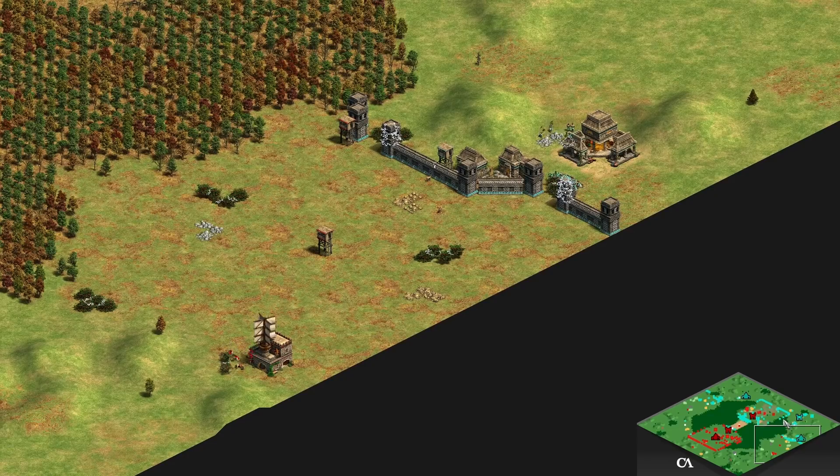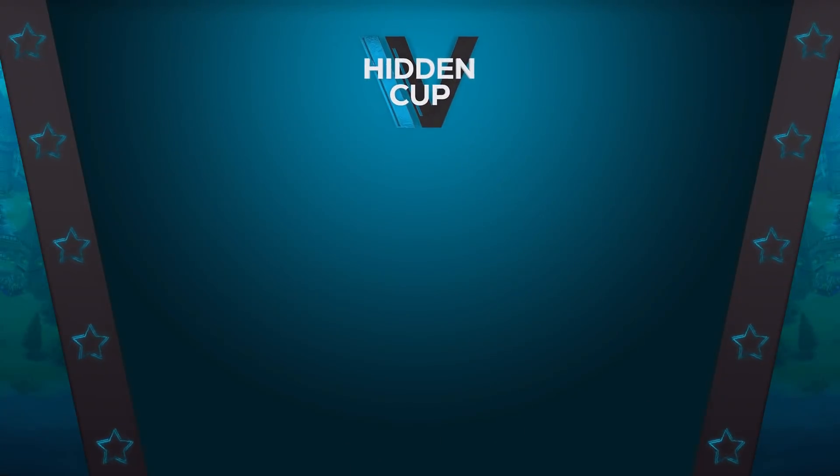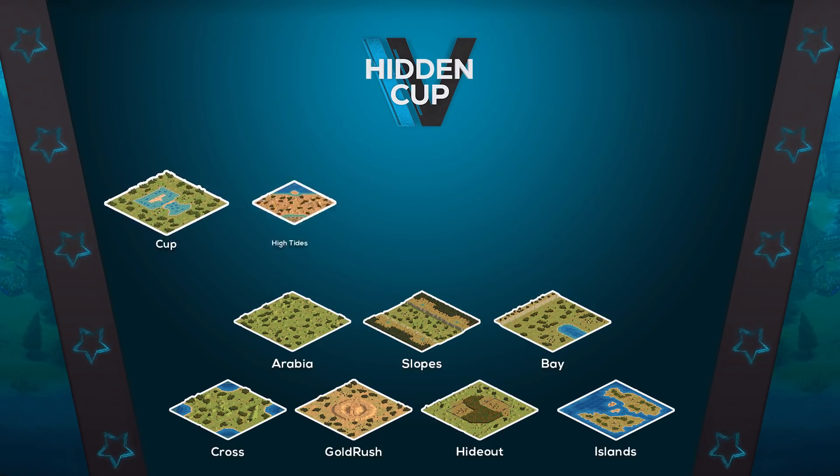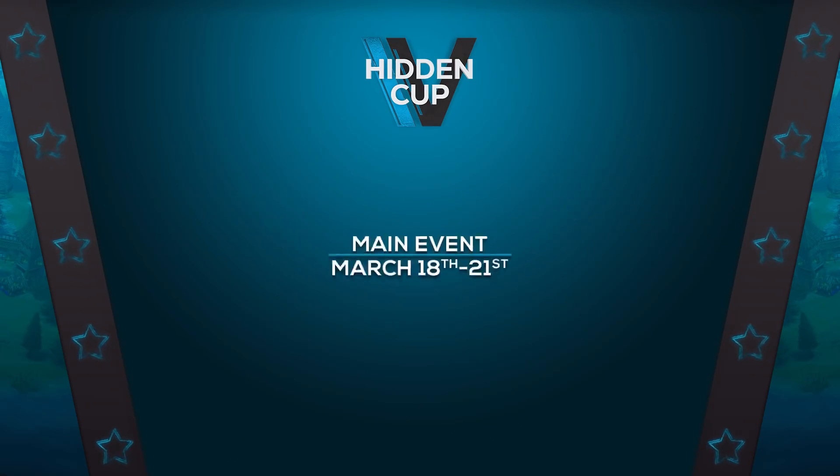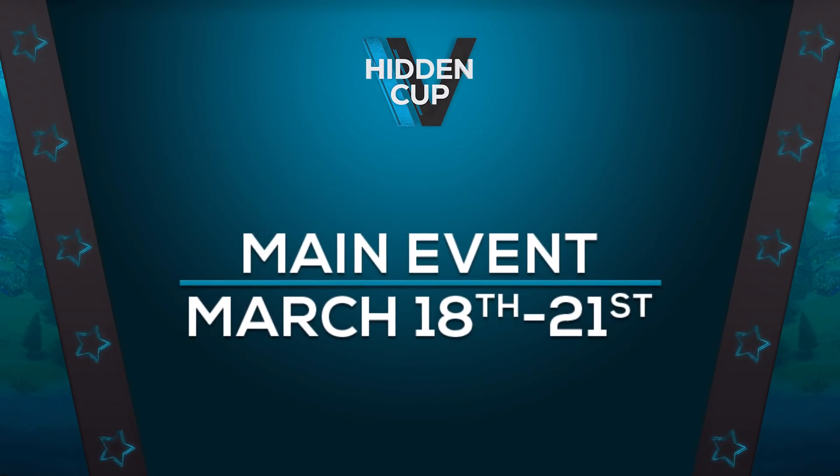We tested this map extensively and it produced some of the most insane games. So the main event of Hidden Cup 4 will have 12 overall maps — the five maps just introduced and the seven from the qualifiers. Players will still be picking home maps and will need to train hard over the next week before their round one games. The main event is March 18th through the 21st, and not only will the maps be crazy but the players will be playing with hidden identities. See you there.